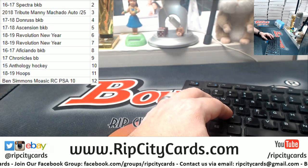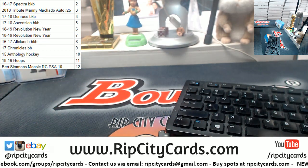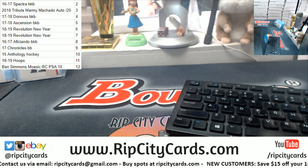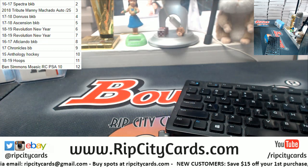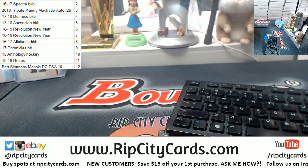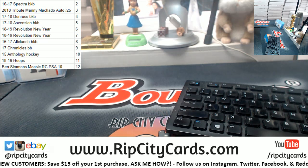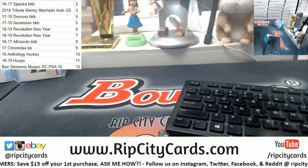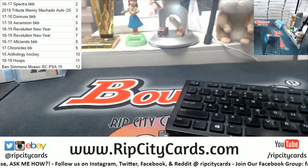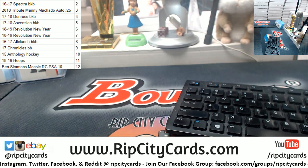So here's the situation: I'm gonna roll both dice. If we hit snake eyes, Aussie Jim is gonna get a 2016-17 Spectra basketball box. If we hit a three, he's gonna get a 2018 Topps Tribute Manny Machado autograph numbered to 25. If he hits a twelve, he's gonna get a Ben Simmons Mosaic rookie card PSA 10. Richard is in the store right now.